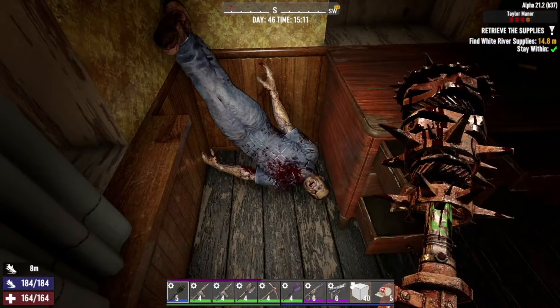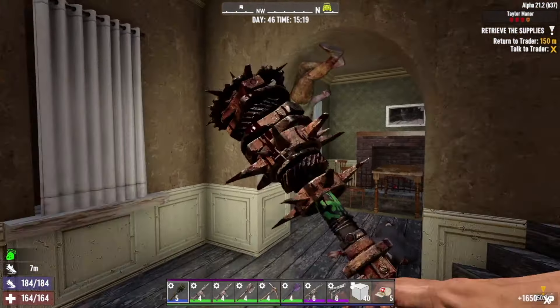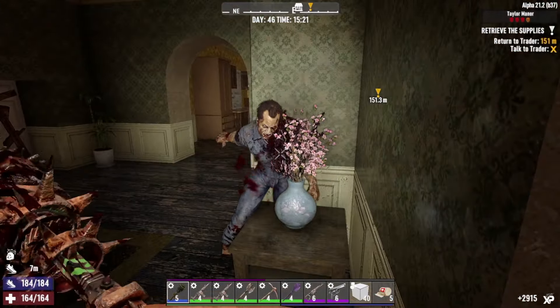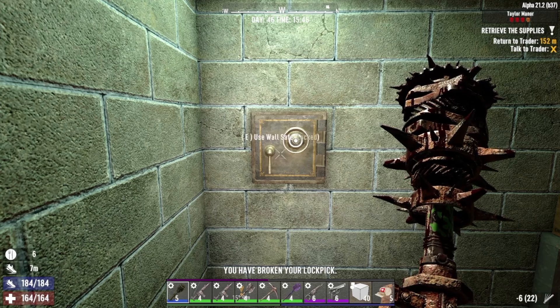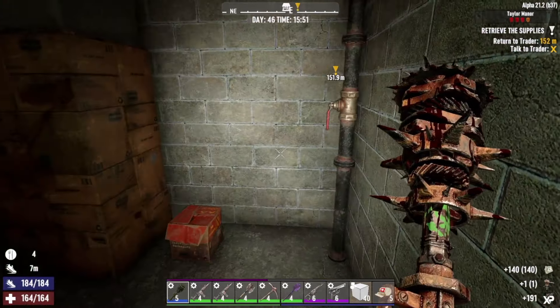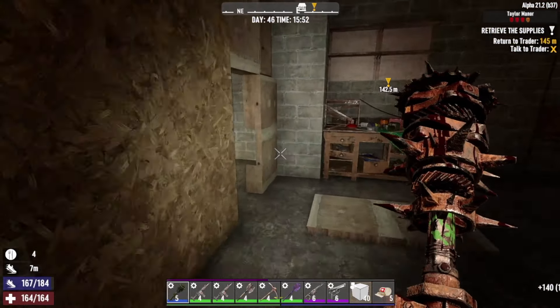Anything in here? You got turned upside down didn't you. Come on spider. Wall safe. Right - eight lockpicks later and bugger all. Sell them back to the trader.